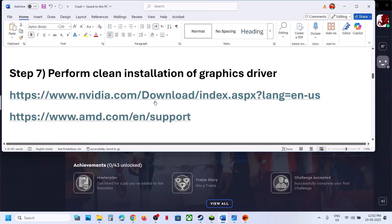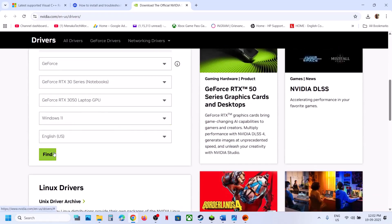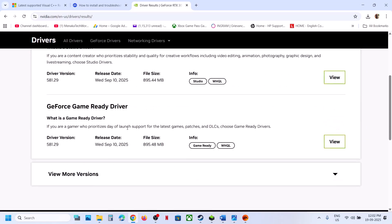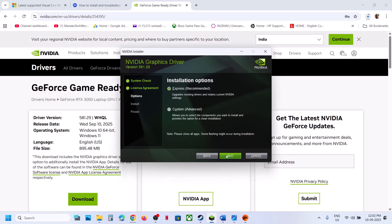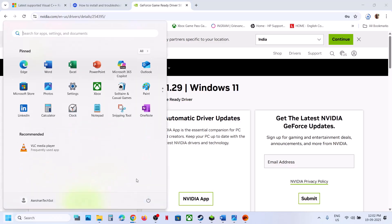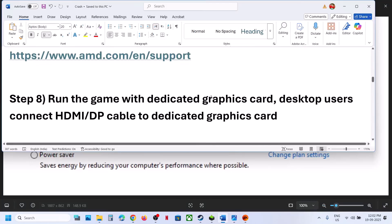The next step is to perform a clean installation of your graphics card driver. If you have an NVIDIA card, go to the NVIDIA website; if you have an AMD card, go to the AMD website. Select your graphics card and operating system, click Find, then download the latest Game Ready Driver. Run the exe file, click Yes to allow, agree and continue, select Custom installation, click Next, check Perform a Clean Installation, click Next, and after the clean installation restart your PC and check.